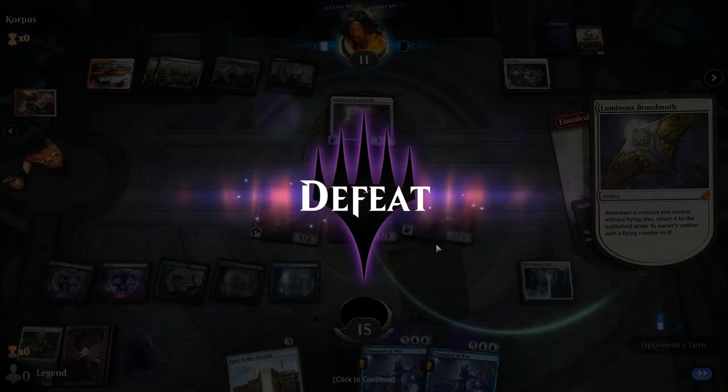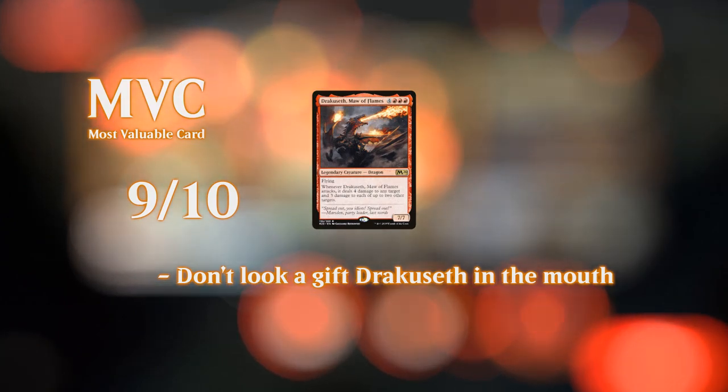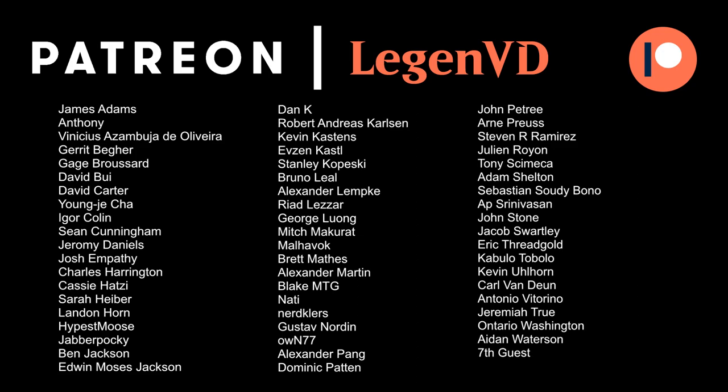So yeah, there are a few ways you can combo with a Broodmoth, and that is one of them. Overall, got some nice games in with Godfarrow's Gift. Pretty important to have an opening hand that has a Gate or at least an Emry in it, so you do need to mulligan pretty aggressively for those, otherwise you might be in a bit of trouble. That's gonna do it for today's gameplay — wanna thank you for watching, hope you enjoyed, and as always, have a nice day. I also wanna thank all my Patrons for being part of the channel. You can become a Patron yourself today and decide the topic of future videos over at Patreon.com/LegendVD.